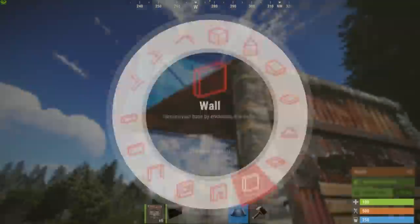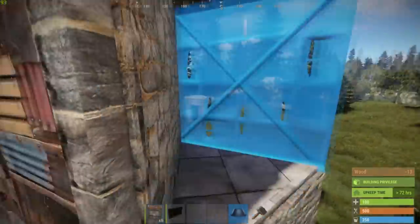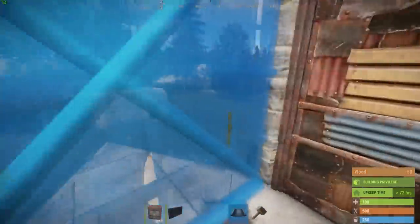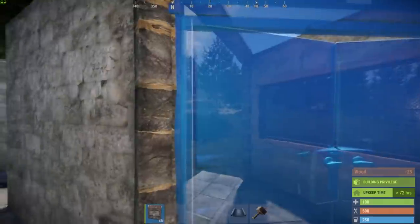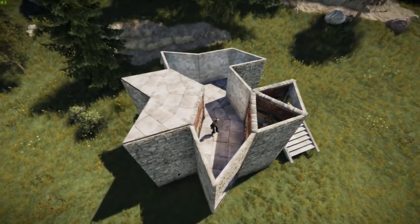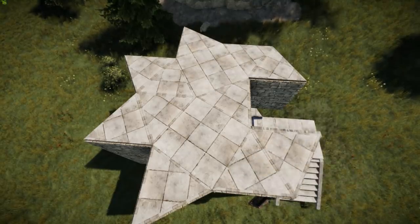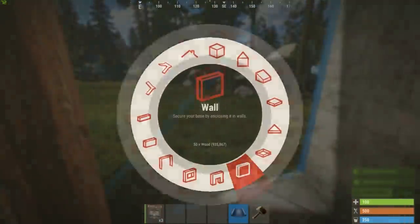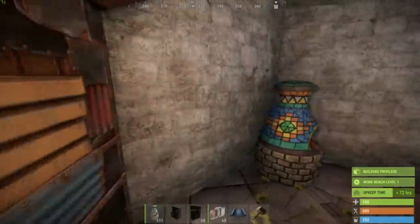Jump onto the second floor and place walls all around the outer perimeter. Only on this side of the U-shaped stairs place double doors and a window. Close off the ceiling. Destroy the wooden door frame and place the outer wall. Place a twig floor tile at half-height, then replace the full wall.